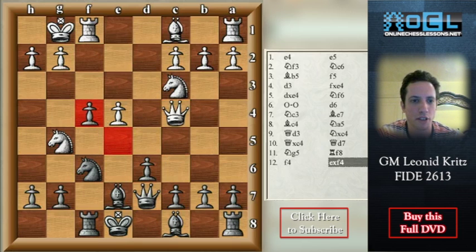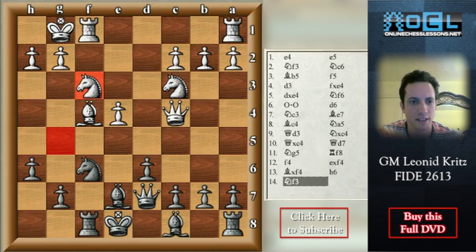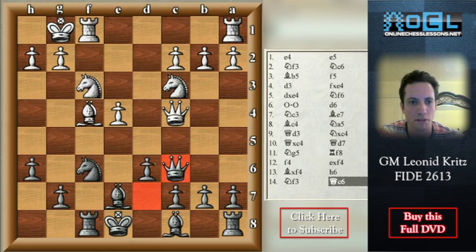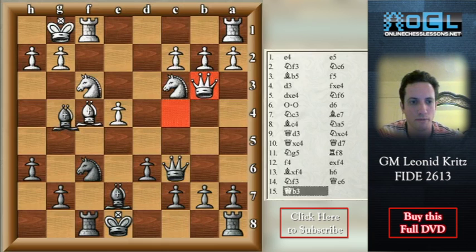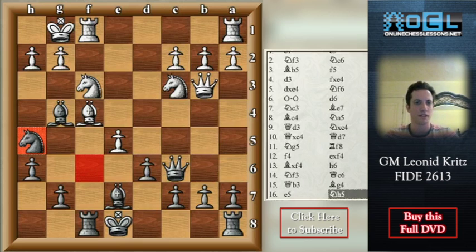Also taking on f4 is a possibility, but here Bxf4 — it's not so obvious. H6, Nf3, now e5 is a threat, Qc6 — the queen probably goes to b3. Now black can play Bg4, e5, Nh5. This position is complicated but I think black is also fine here.